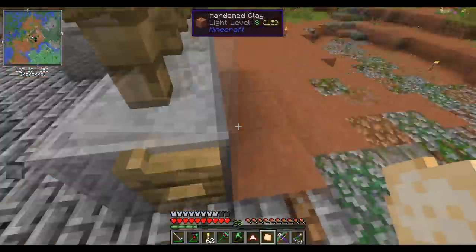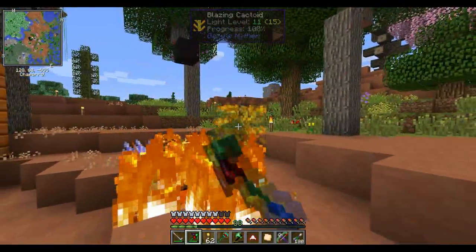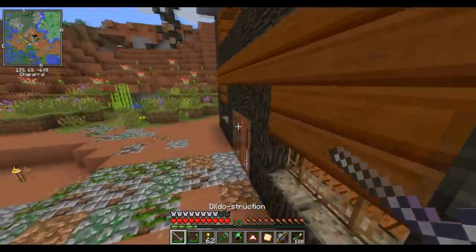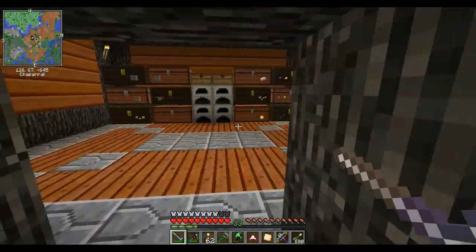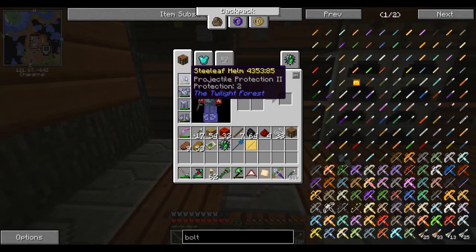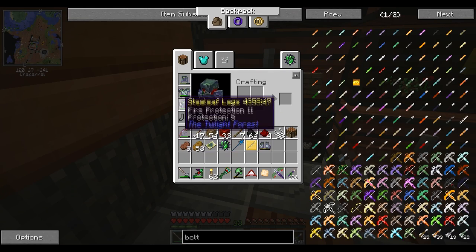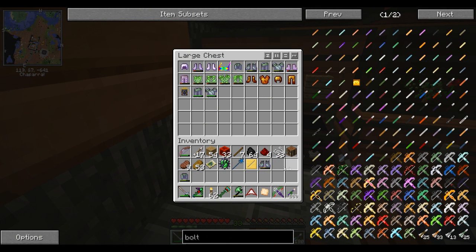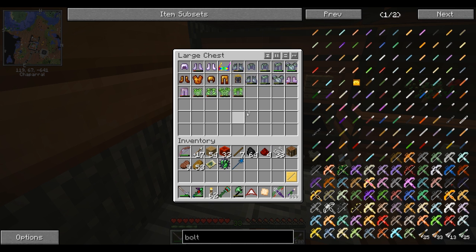Now I'll mess more with it later, but for now this should be good. Let's head into the Twilight Forest. I think we're gonna be fighting the hydra, and you know what's gonna be good against the hydra? That armor we've been saving - the blaze armor's probably pretty good too, but the armor we've been saving. Do I have the really good armor set in here? I know I got some really good steel leaf. This has fire protection - do we have boots? The boots have feather falling.